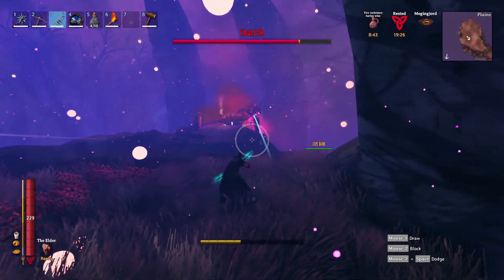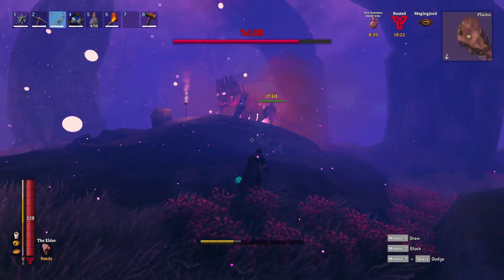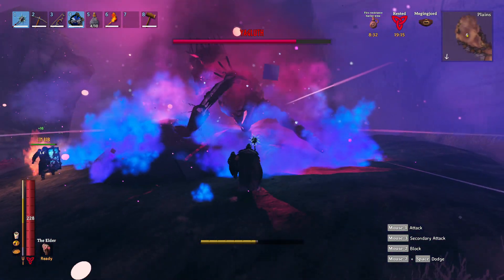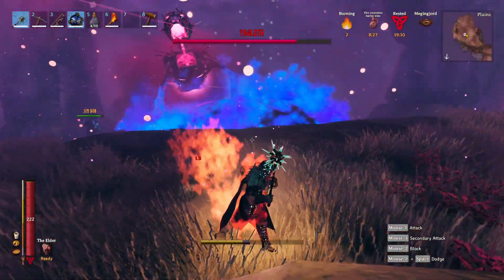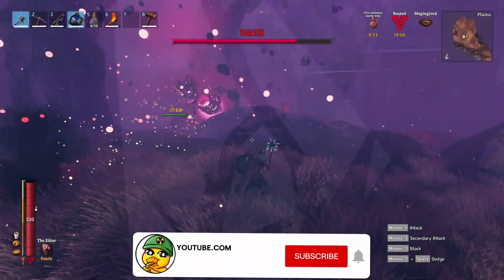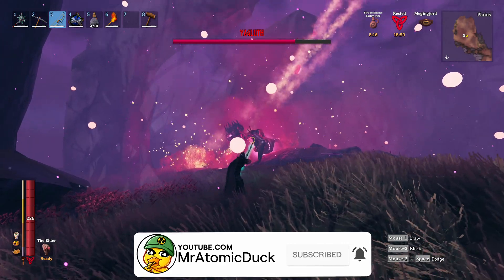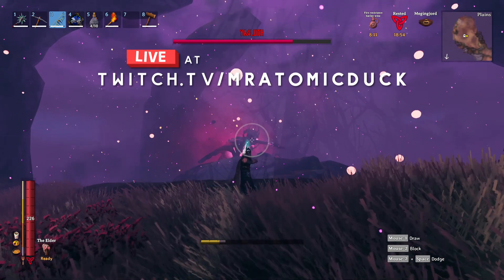Hey guys, welcome back to the channel. In this video we'll be going over how to both find and kill Valheim's 5th and final boss, Yagleth. There are a couple of tricks to make this fight easier on yourself and perhaps some information you don't already know, so I think this one will be useful even for players that have already killed him. As with all my Valheim videos, I'll try to keep this as short and concise as possible. If you find the video useful, be sure to drop it a like and subscribe to the channel for more Valheim tips and guides. I also stream on Twitch every day. Anyway, with that out of the way, let's start with your preparation for the Yagleth fight.